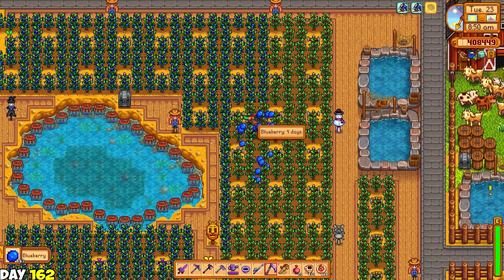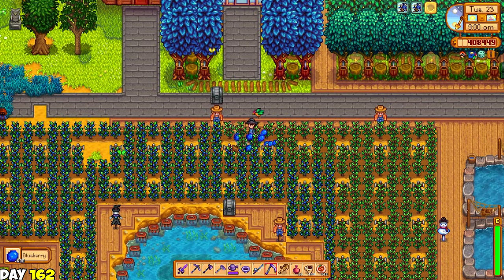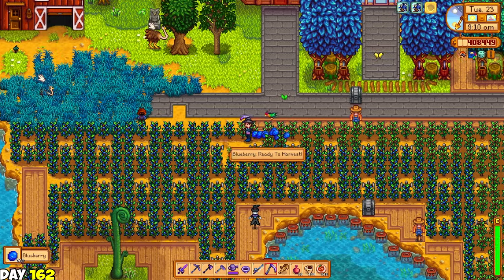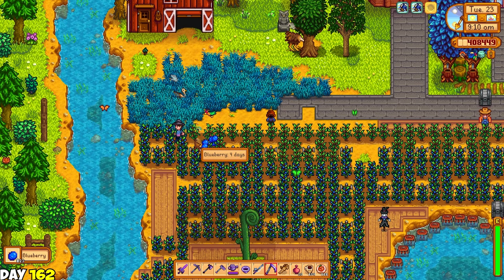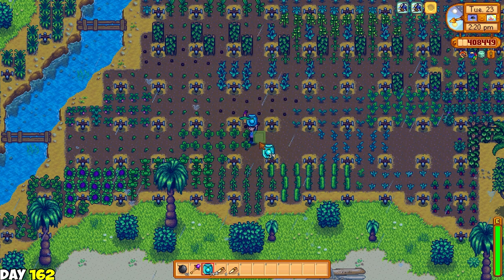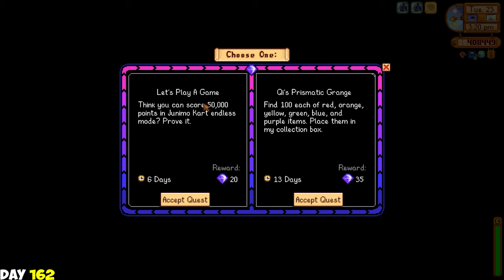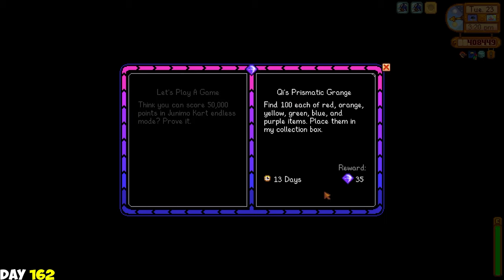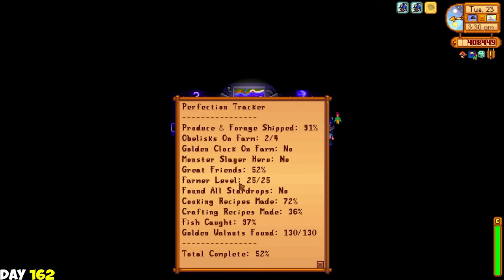The next day was harvest day again for some crops. I'm gonna be planting starfruits now since I ran out of ancient fruit seeds, unless I had some ready in the greenhouse - and yes I did, so more ancient fruit seeds! I also harvested a bunch of blueberries at the farm and I hated it. I really should have planted some melon. I think planting melons rather than always harvesting blueberries would have been easier and more profitable. I went back to Ginger Island and planted the ancient fruit seeds I had. I went to Mr. Key's room - I was not gamer enough to get 50k points in Junimo card. And I'm at 52% now!